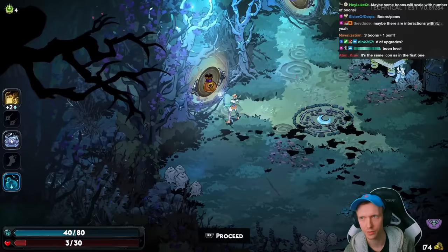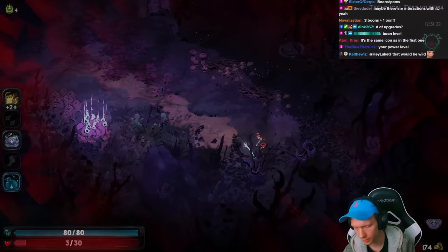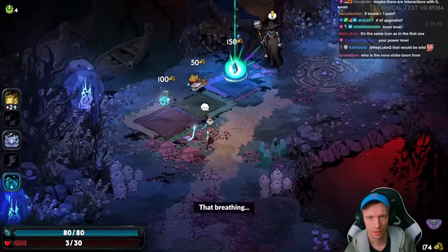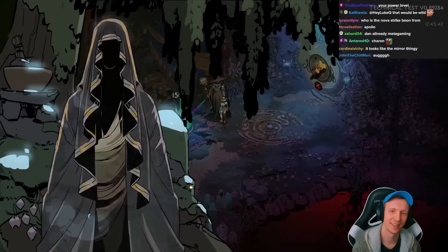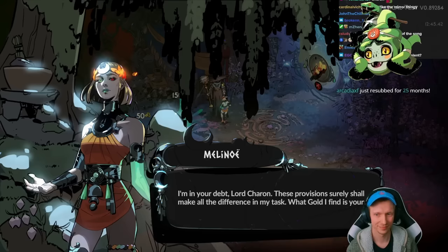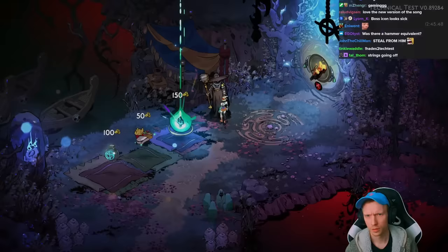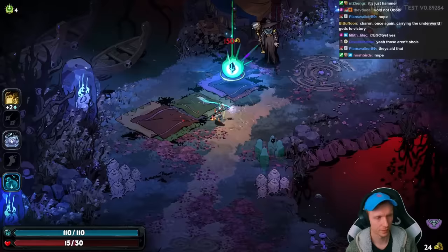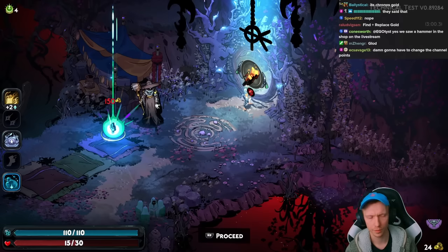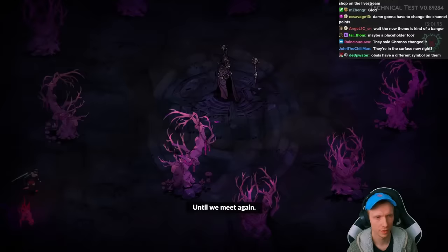We go to the shop to see if we can recover some health. This is presumably the shop before the boss if it acts like Hades 1. Charon has placeholder art. 'I'm in your debt, Lord Charon. These provisions surely shall make all the difference in my task. What gold I find is yours.' Wait — do they not use the term obols anymore? They changed it to gold? Someone in chat says Kronos changed it — different currency.